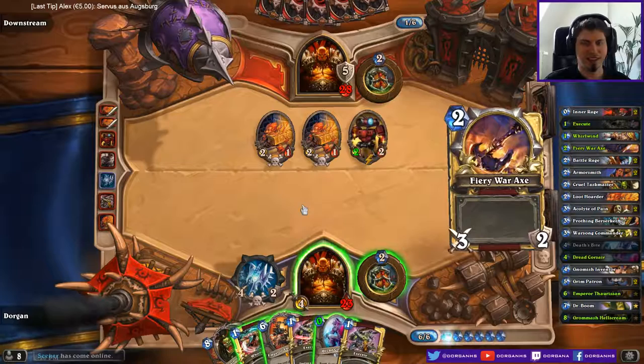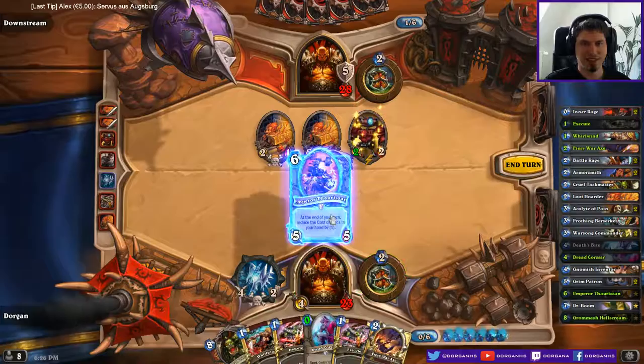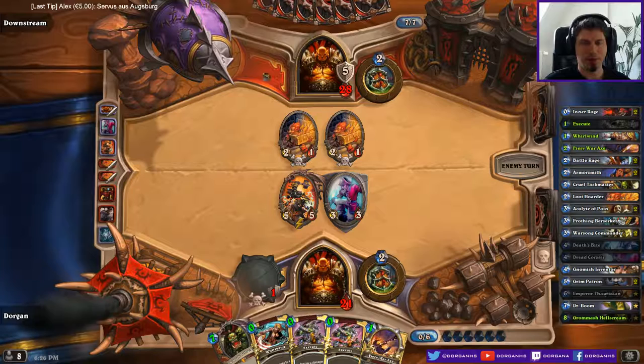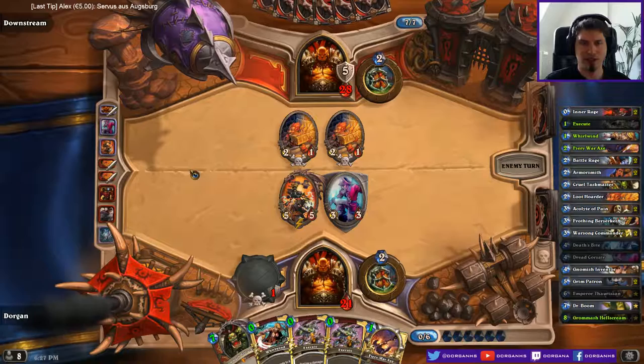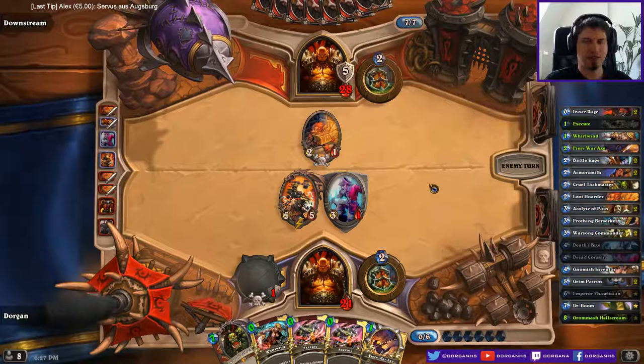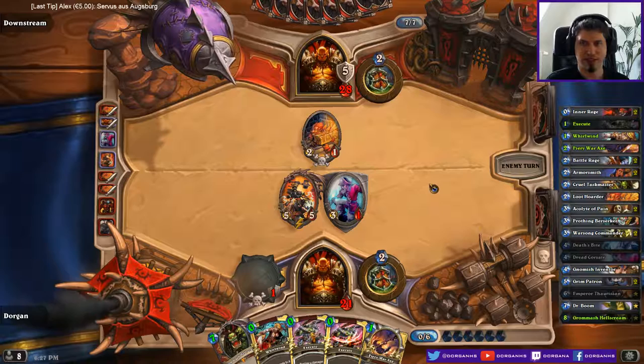I actually have no clue what this is. Let's just protect the Tharson. Maybe prepare it with the Shield Slam... or the Shield Block. So many shields. This is a pretty awkward hand actually. Didn't have enough card draw so far - no Acolytes, no Battle Rages, just this one Loot Hoarder, no Inventor.